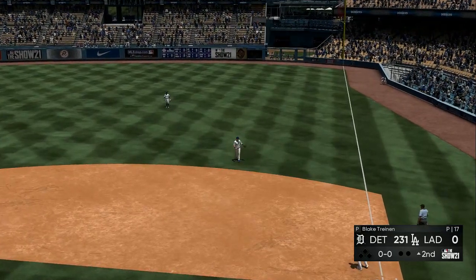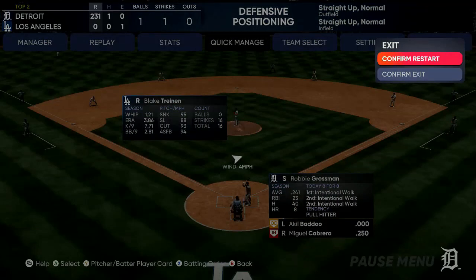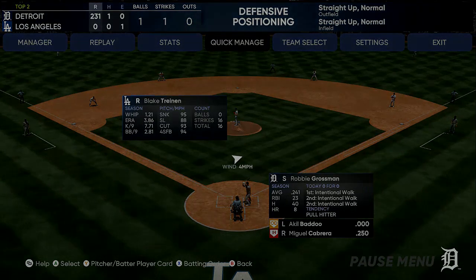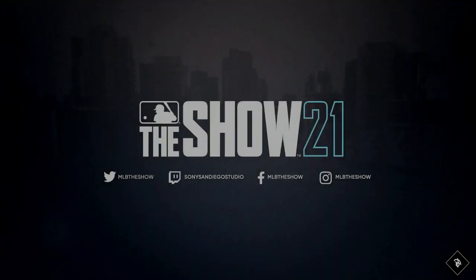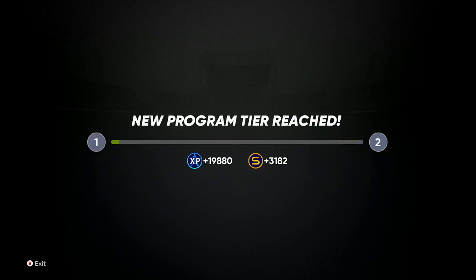The most effective approach is to get 200 to 275 runs per session, just in case the servers go offline so you don't lose your progress. In about 20 to 22 minutes we got 19,880 XP — that's roughly 20,000 XP, which works out to about 60,000 XP per hour.